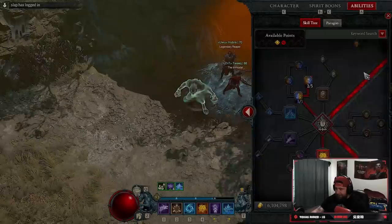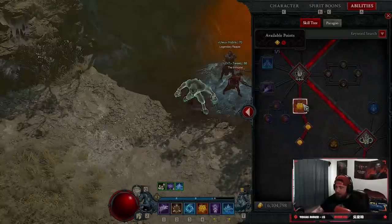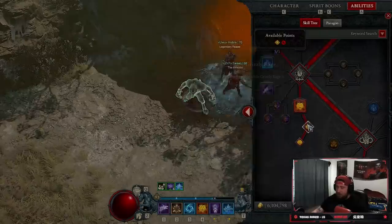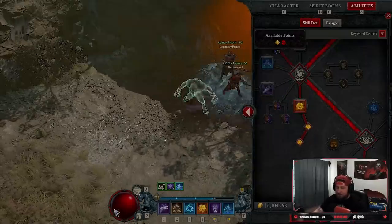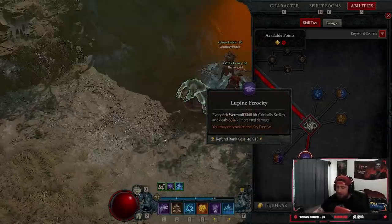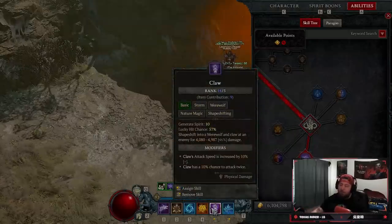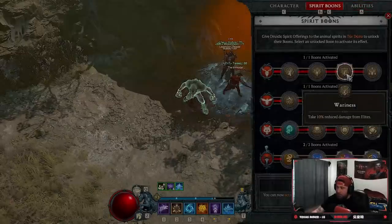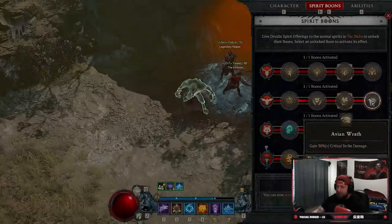Then we come down and take Defiance where we deal more damage against elites - all of our skills are nature magic. Then of course we're taking Grizzly Rage for unstoppable, increased damage reduction, and movement speed. We get Fortified to keep our shields up. For our key passive we're taking Lupine Ferocity - every six werewolf hits critically strike and deal 6% increased damage. We're always doing nothing but werewolf attacks and we attack so fast this is going to trigger all the time. Into our Spirit Boons we're taking Awareness for damage reduction against elites, and Swooping Attacks for attack speed - though you could take Avian Wrath for more damage instead.